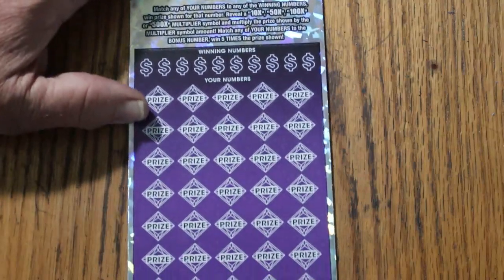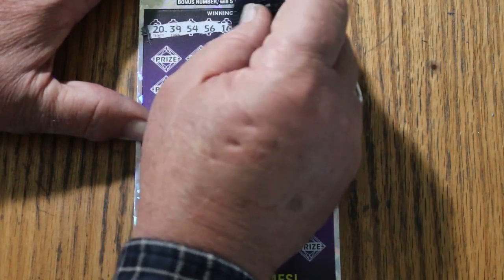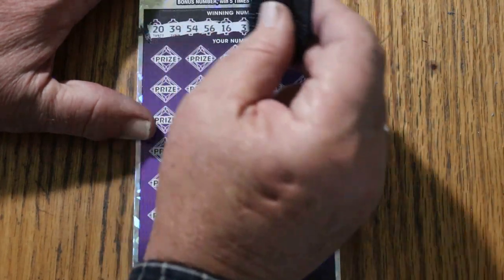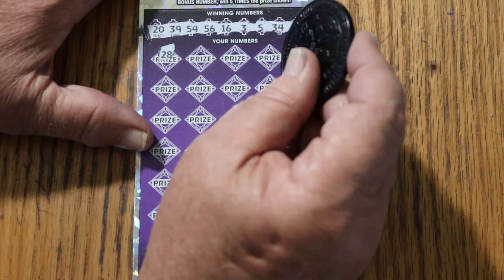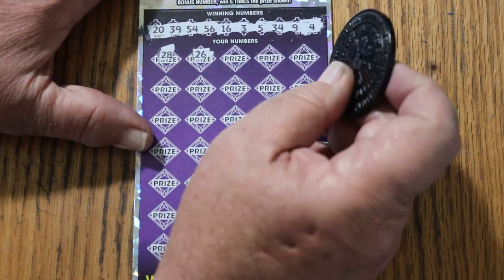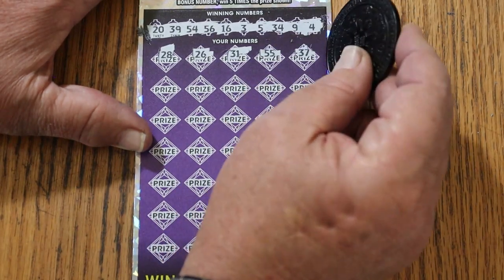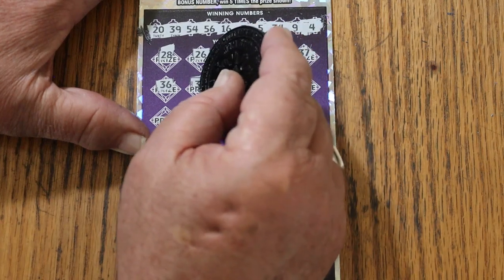Okay, 53 is the bonus. The winning numbers are: 20, 39, 54, 56, 16, 3, 5, 34, 9, and 4. We ran the second ticket first, so now we're doing the first ticket. 28, 26. We're looking for 20, 39, 54, 56, 16, 3, 5, 34, 9, and 4, with a bonus of 53. 31, double nickels 55, 37, 36, 33.